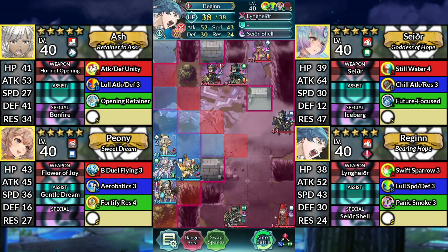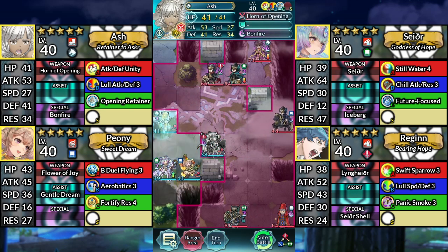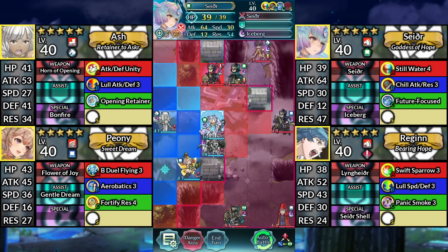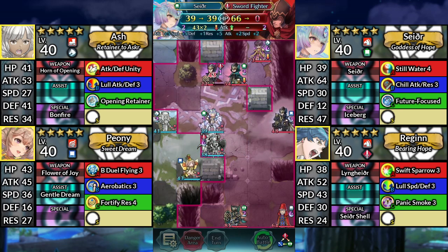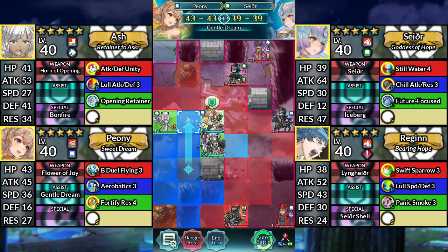For Turn 1, move Regan up to the right above the block. Move Ash up one space. Move Sather above Regan and attack the Sword Fighter. Move Peony up and dance Sather.